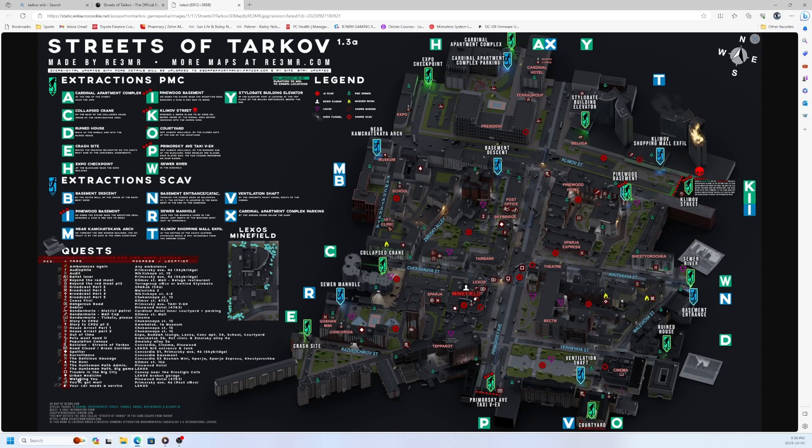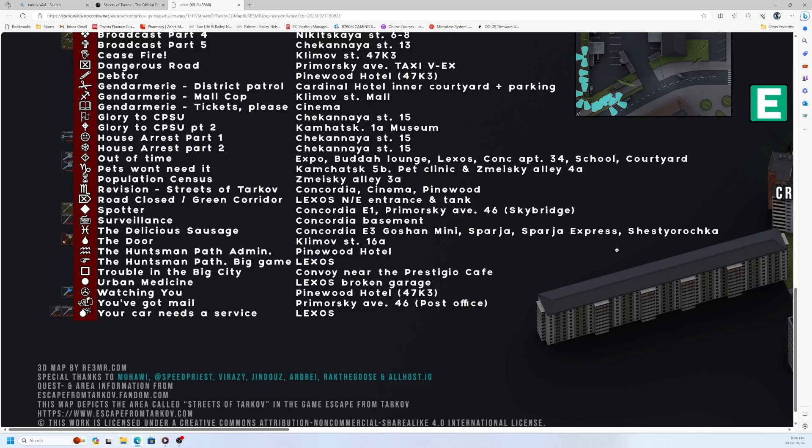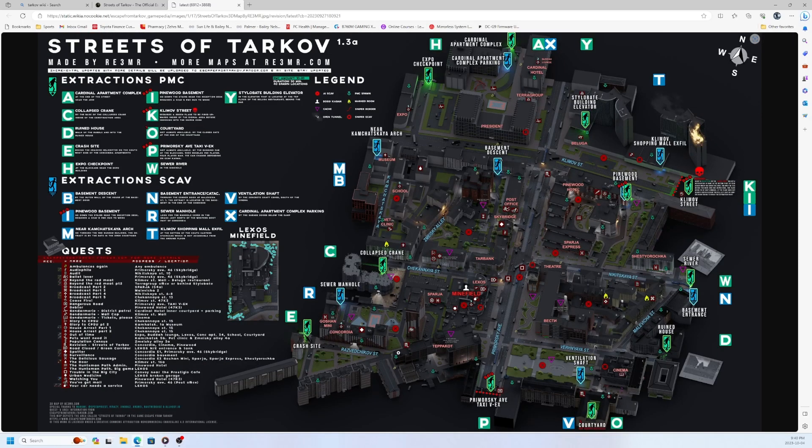The next task I've added is Delicious Sausage. You can see its H symbol on the map. Basically, there's a little grocery store in Concordia, then there's Sparje which is a big grocery store you have to get into, and then you have to go all the way up near Pinewood where there are two more food stores to visit.